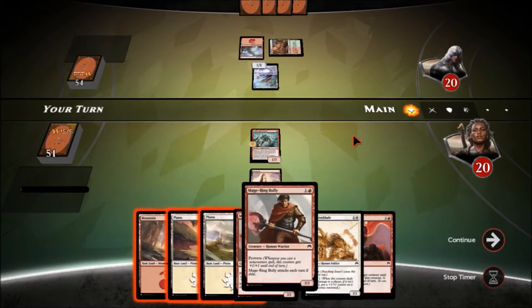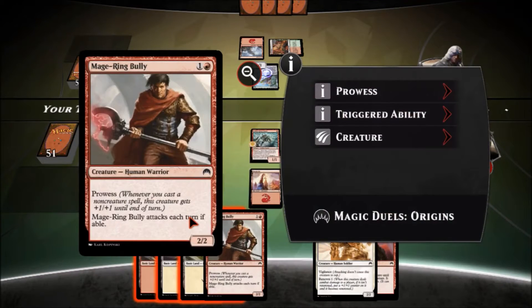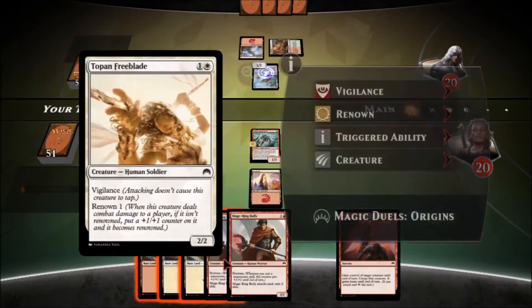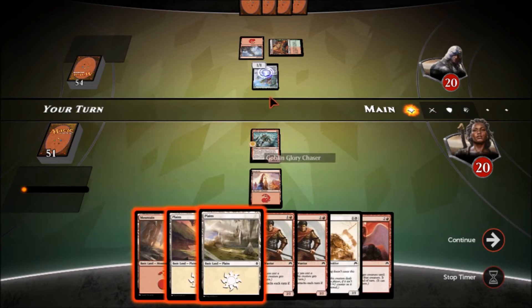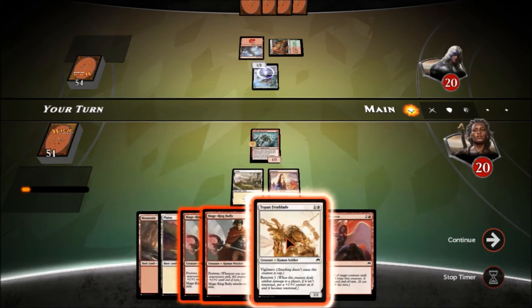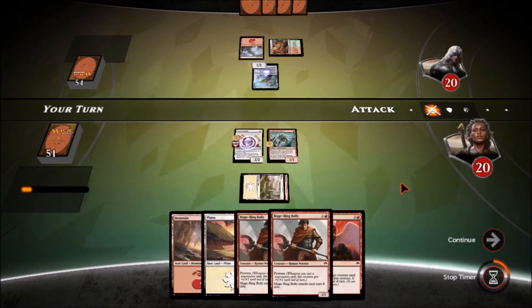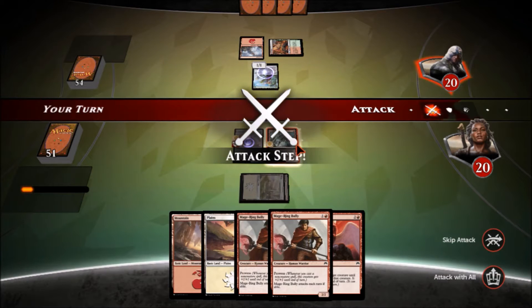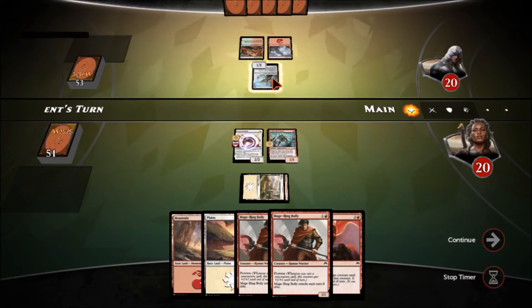That Blister Pod stops my Glory Chaser. I like the Freeblade, so let's go with that. We're not going to attack into it — if I attack into that I lose my guy and he gets an extra mana for next turn, and I don't really like that.